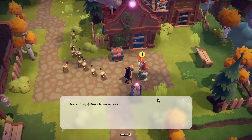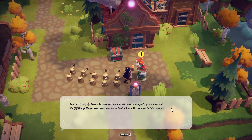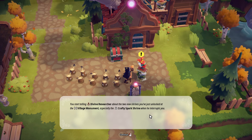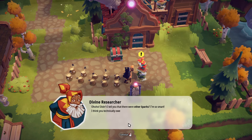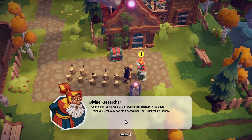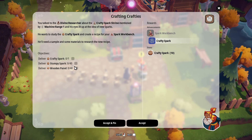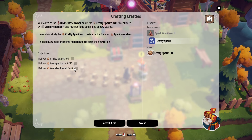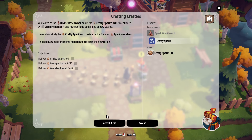We've neglected the main dude for a while. Hey buddy! You start telling divine research about the two new shrines you've unlocked at the village monument, especially the crafty spark shrine — when he interrupts: 'Didn't I tell you that there were other sparks? I'm so smart. I think you technically owe me a warm dinner, but I'll let you off for now.' He wants 40 and the wooden panels, so we have to do that next.